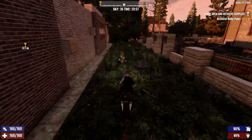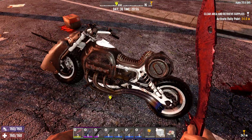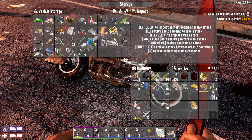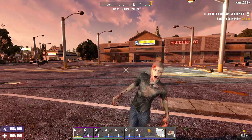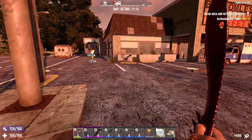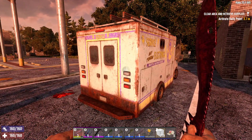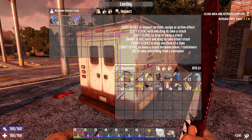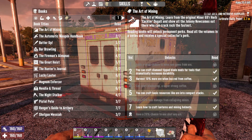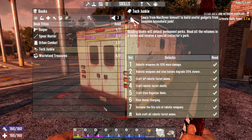There we go, looking good. Let's drop as much stuff in as we can before we get interrupted. Right, try again. So we are done and that's been looted, this has not. Let's see - ah yes, Tech Junkie. Let's see what that gets us. Bar brawling, archer's guides, Tech Junkie - bulk craft all robotic turret ammo. There you go, cool. Now we're not going to double loot, we don't need to.